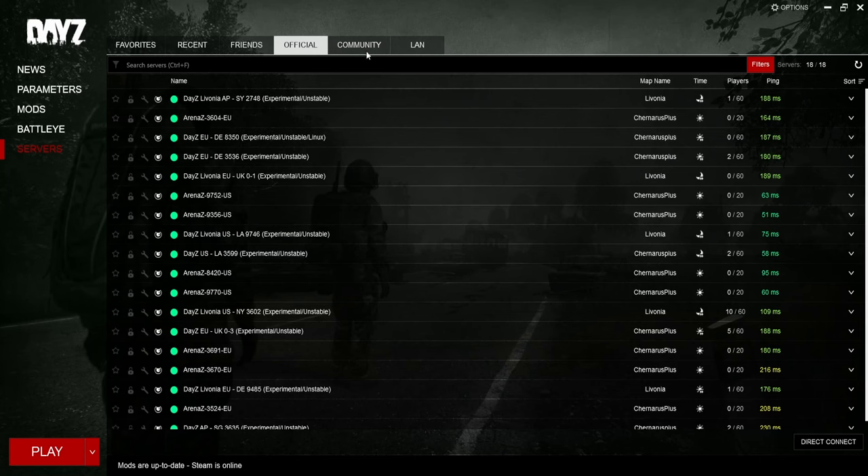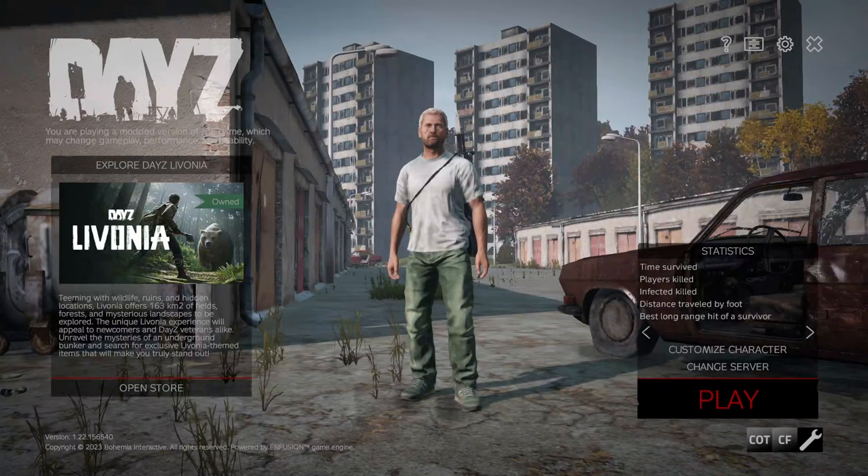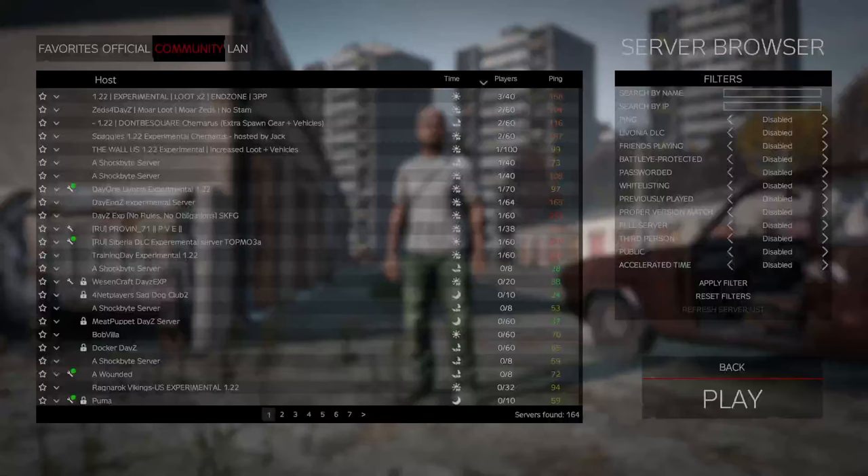Direct Connect now allows you to favorite the server you're connecting to, and when you connect to the server it'll open up a mod manager window for you. A DLC window has been added to the main menu. They removed the player slots column from the browser and unobfuscated player numbers to show the exact player count on a server.